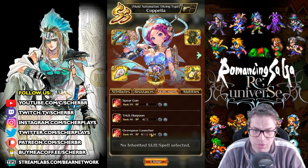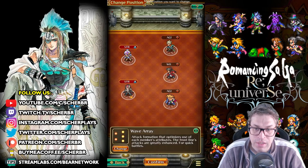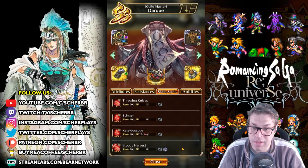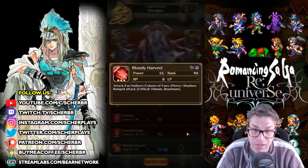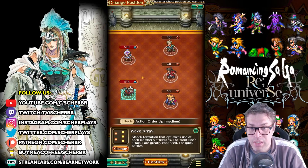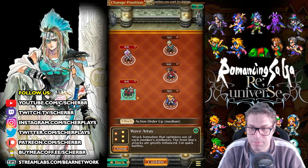Another very strong damage dealer that deals elemental damage is UDX Darker with Inheritance of Bludgy Harvest, because that one has shadow damage — it's also elemental. You can bring the Wave Array formation for this type of setup and bring three trainees.